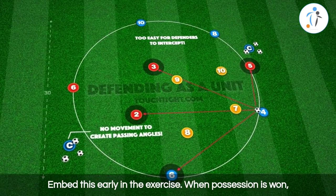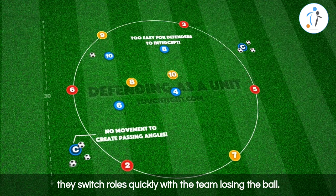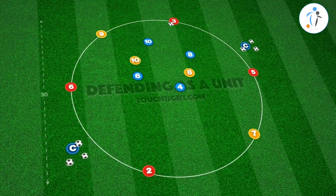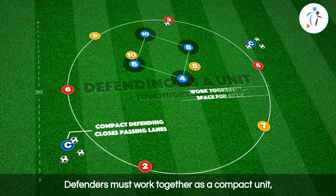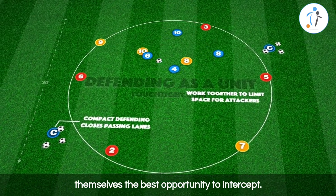Embed this early in the exercise. When possession is won, they switch roles quickly with the team losing the ball. Transition for both attackers and defenders is crucial to avoid quick turnovers. Defenders must work together as a compact unit to limit space for attackers to play and give themselves the best opportunity to intercept.